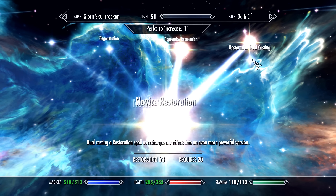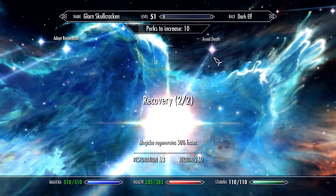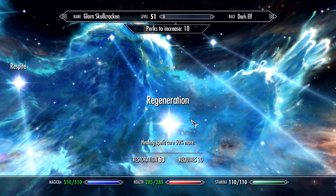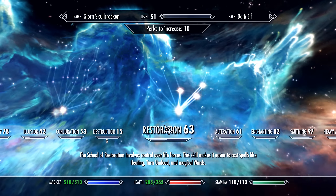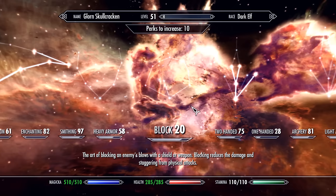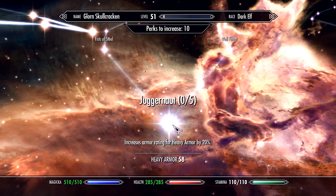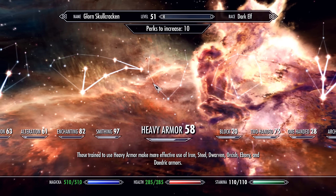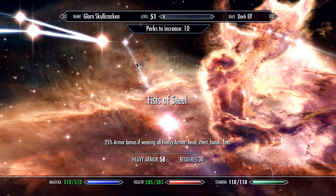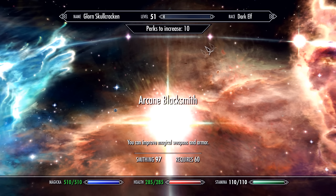We've missed this for a long time — Restoration dual casting, let's do that. We've already got Recovery: Magicka regenerates 50% faster. Healing spells cure 50% more — maybe, if we have enough at the end. Use block — I do have some heavy armor. Increases armor rating for heavy armor by 25 — we could do that. Unarmed attacks with heavy armor do their armor rating in extra damage — that's interesting. Well fitted, yeah, armor bonus. We've already done everything to do with Smithing — we just have to wait until we get to Dragon Armor, which is 100.